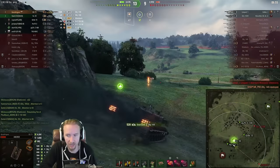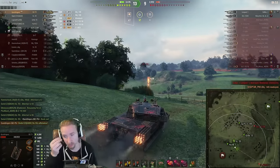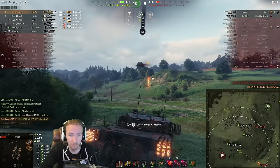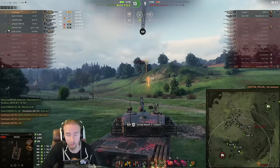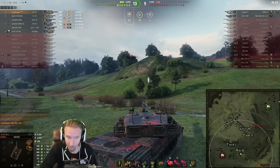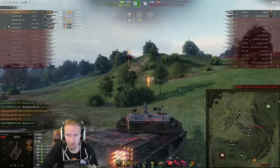Luckily we get the 140. I activate the boost to get forwards as quickly as I can, and the VZ55 even gives us a thumbs up. We can see the rockets helping us get under the gun line of the Leopard. That is really what's special about these rocket tanks.